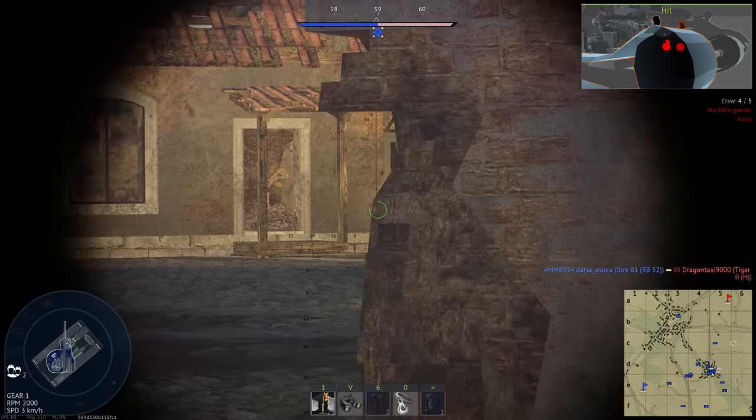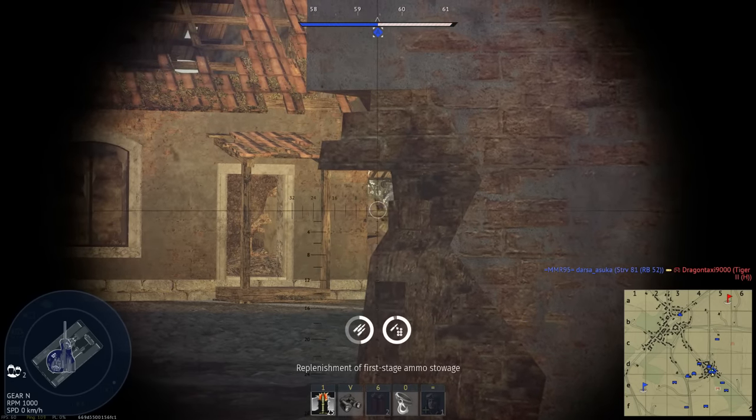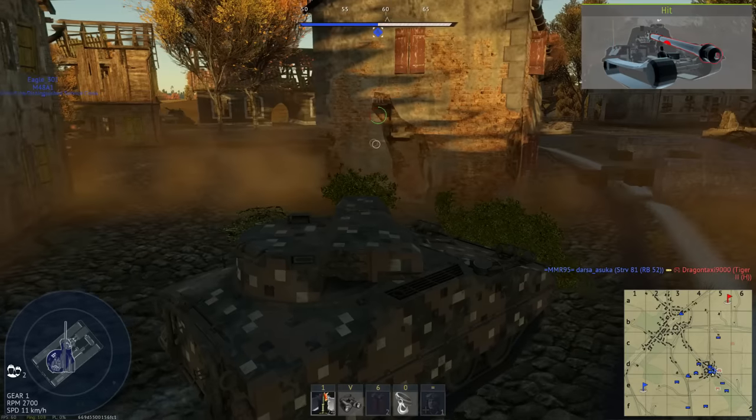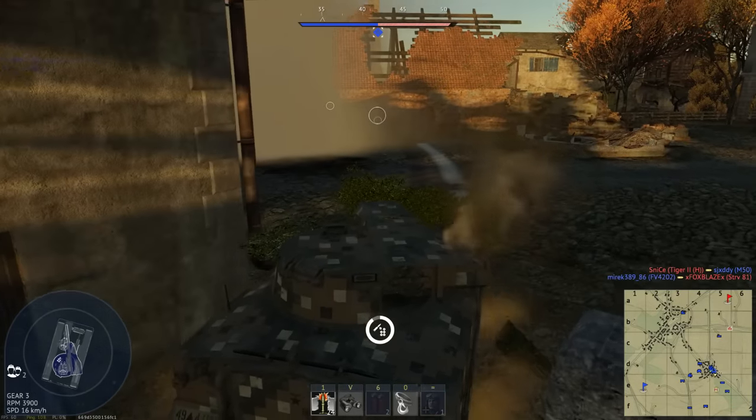As the tank has such thin armour all around, you are incredibly vulnerable to high-explosive artillery shells as well as aircraft bombs and rockets. It's best to use your speed and small stature to stay in a hidden, sneaky but deadly location.